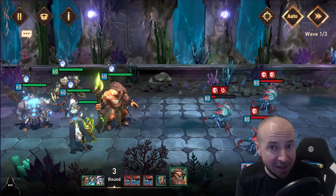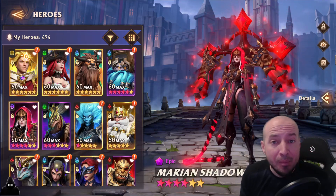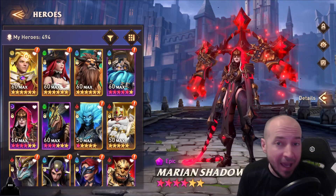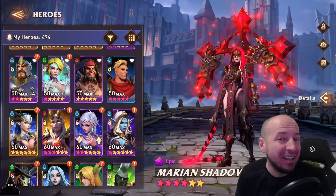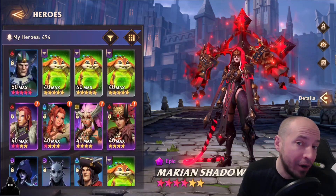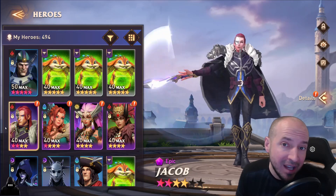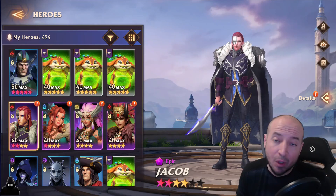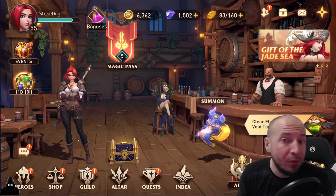Now that you have a six-star Marion Shadowblood — super tanky, second ascension — I highly recommend, since you want to do Tulpa, to next six-star your Jacob. Jacob is huge with Marion; put him on Cursed set two and those two together are ridiculous. There's your chest — I'll leave it for you. I'm gonna gear up some people for Void Tower Hard and push that.